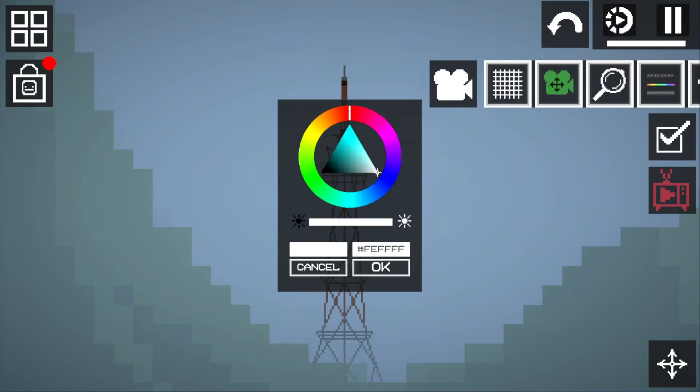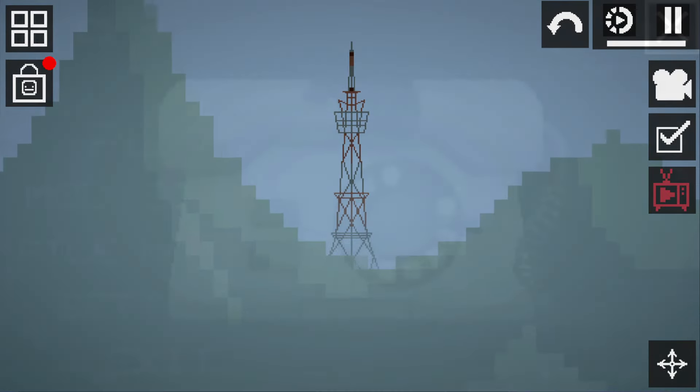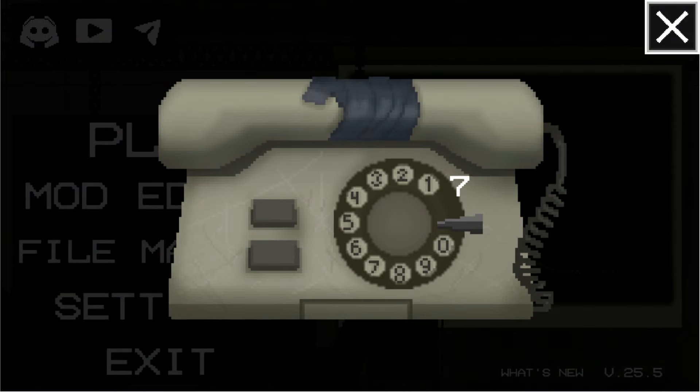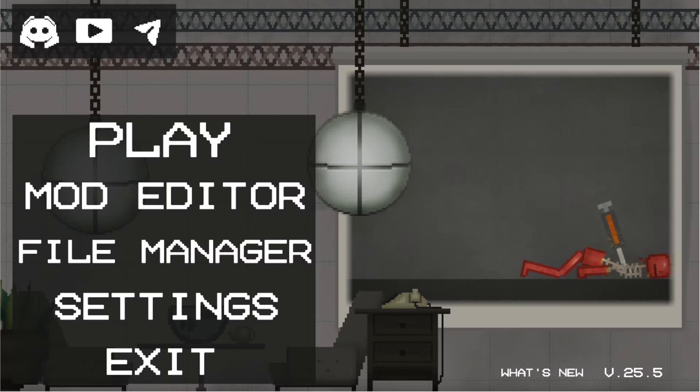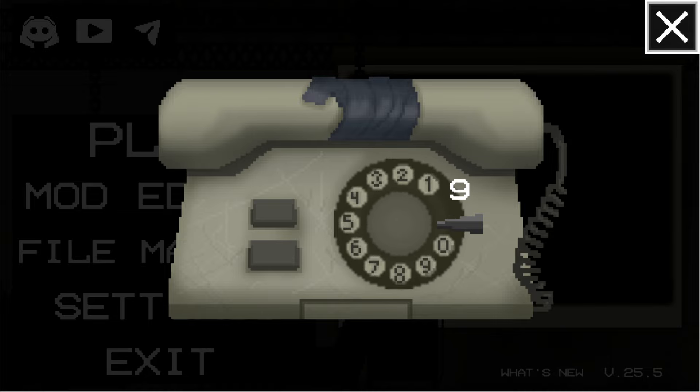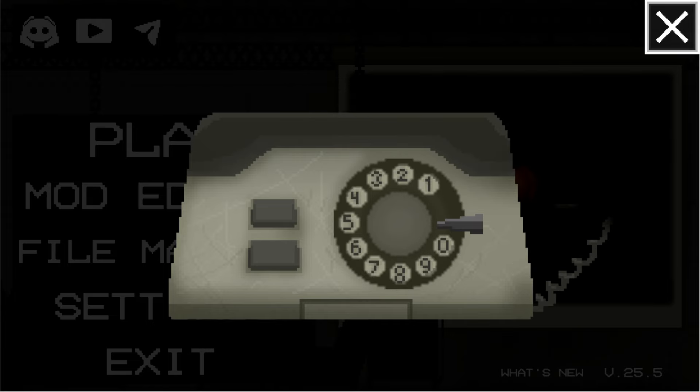The next item can scare you even more — it is a phone that appears in the main menu. It appears quite often, so I think every player has already found it and tried to enter some numbers. There are some numbers that will scare you. For example, the number 1-9-8-7: if you call it, you will hear very scary music — the music from FNAF called the 83rd byte.